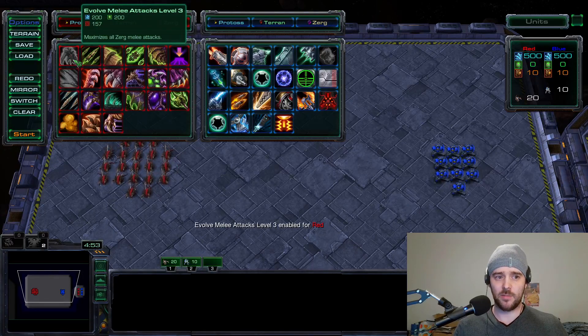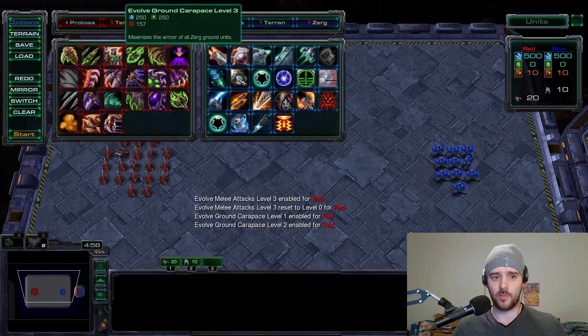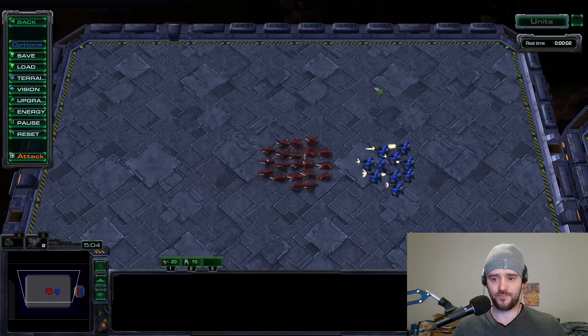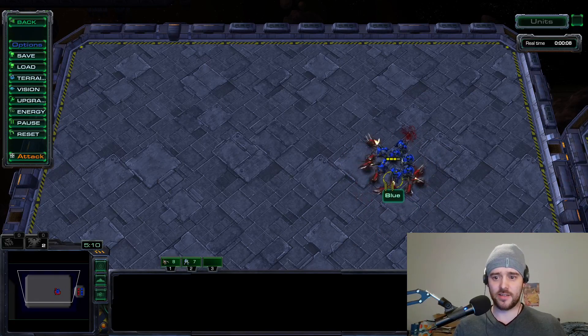I'm disabling the Zerglings' attack upgrades and giving the Zerglings plus 2 armor upgrades instead. Now we're going to restart the fight. Attack. And the fight is much closer this time, as you can see.